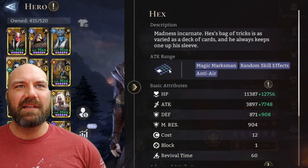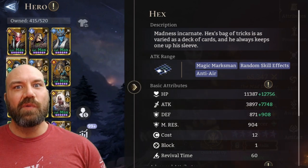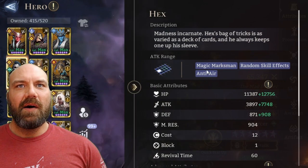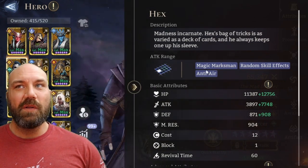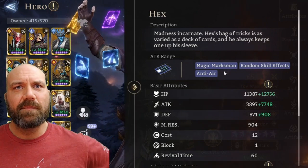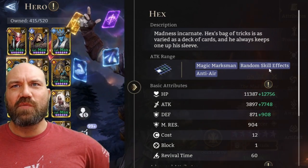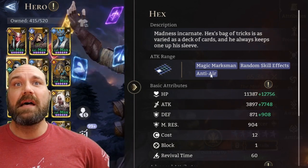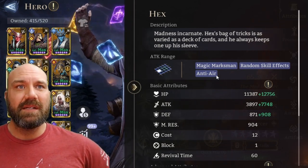The attack range is pretty nice. Looks like you get that additional two on the side here — that can make or break depending on where you're putting him. Magic Marksman — I think the only magic marksman. Everybody else is piercer, I believe. He has random skill effects, that's right from his cards, and anti-air. Obviously he's a marksman; that's what he does best.